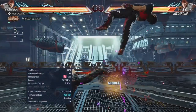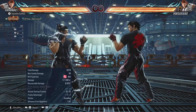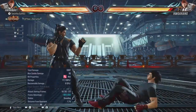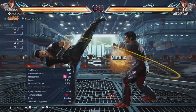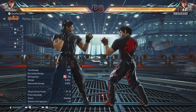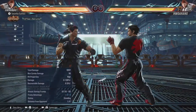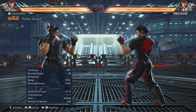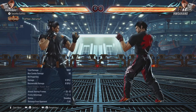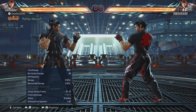Your next key move is back 3. This is probably the key move you'll use the least, but you'll still use it. It is minus 19 on block, which means it is very launch-punishable by pretty much everybody in the cast. It is mid, it is a launcher, and it's considered probably the number one punisher in the game — if not top five. So very, very good.